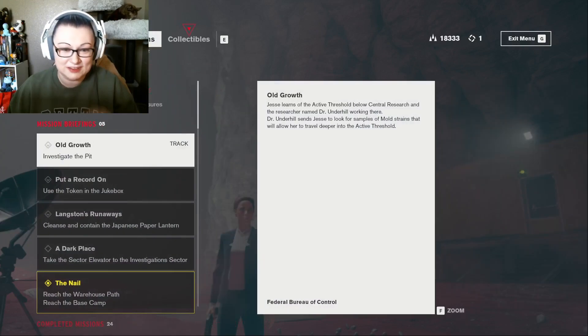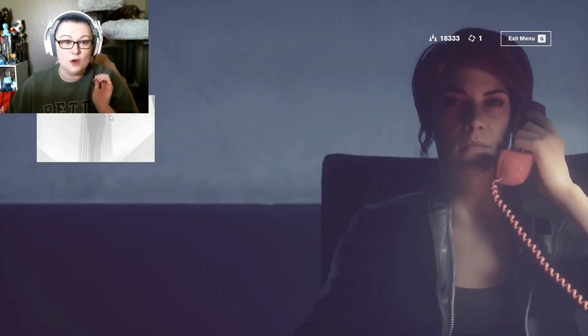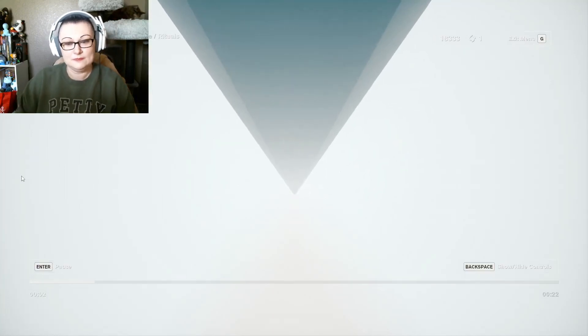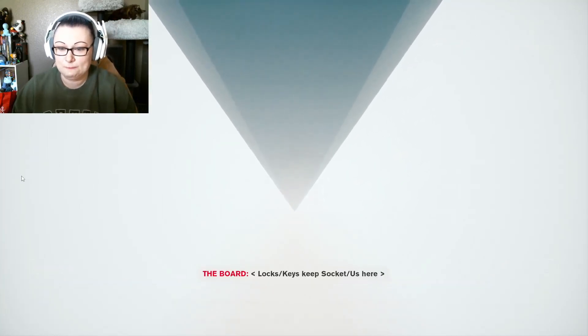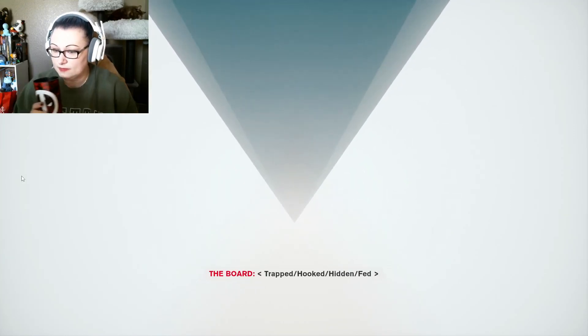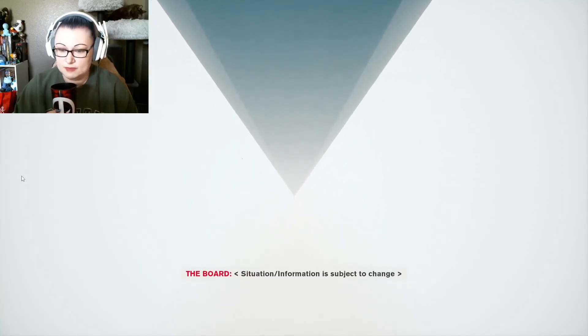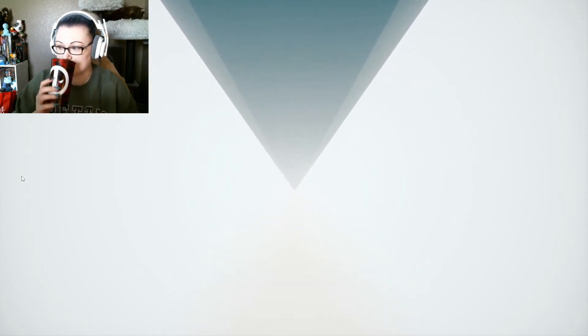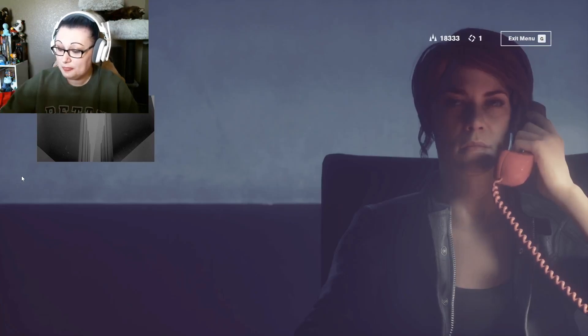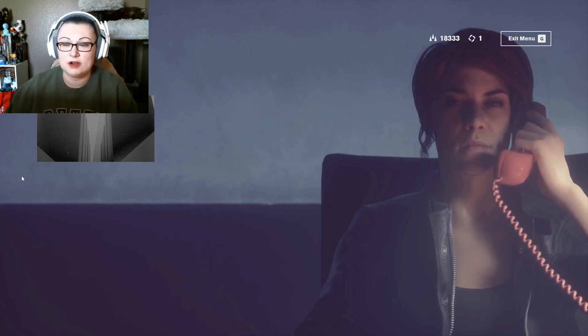And I got a new collectible - new hotline thing. The rituals. Locks, keys, keeps, socket us here. Trapped, hooked, hidden, fed. They are old, young, extra life. With the director's help, situation and information is subject to change. Interesting. I'm not entirely sure what to make of that one in particular. A lot of the ones from the board are really confusing to me. I don't know why, but they just are.